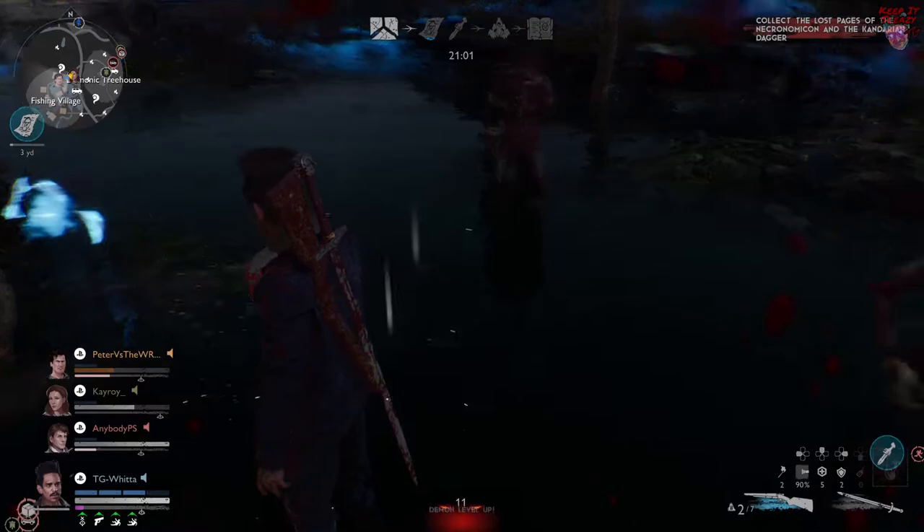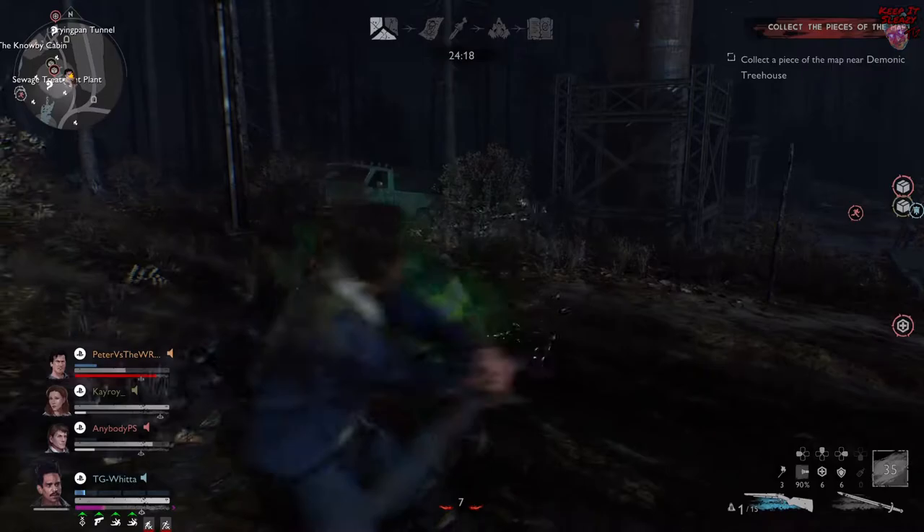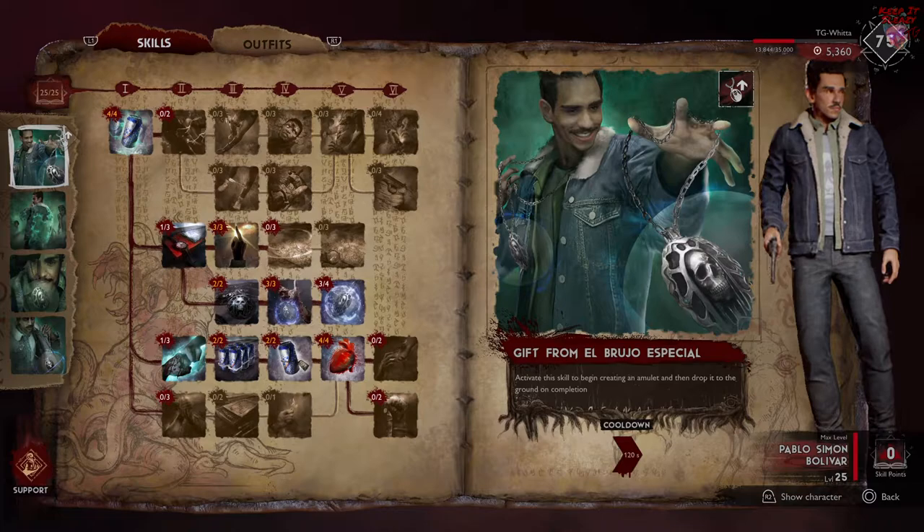There you have it — there are a few strange points in there, but believe me it does work. Nine times out of ten when I play Pablo, things go according to plan. One thing to keep in mind though: if your team needs you while you're off grabbing map pieces, please go back to them. That is your first job as a support — no matter what, drop everything and help your team.